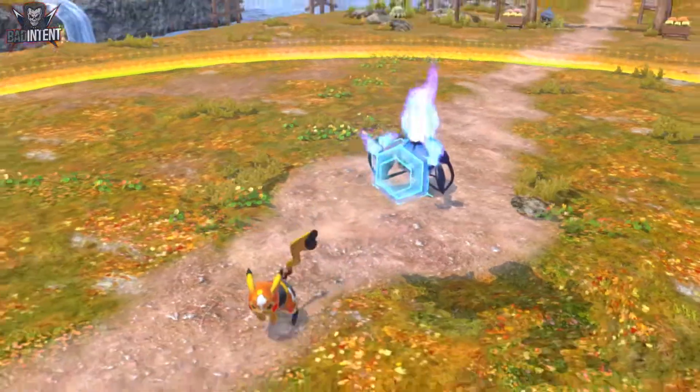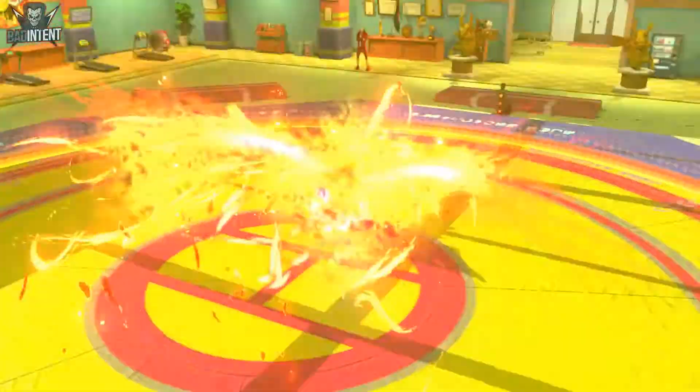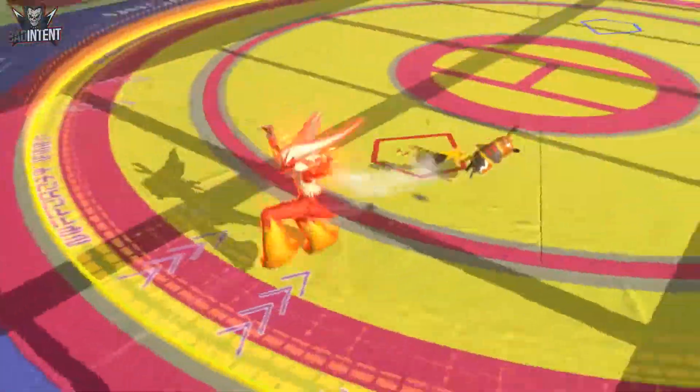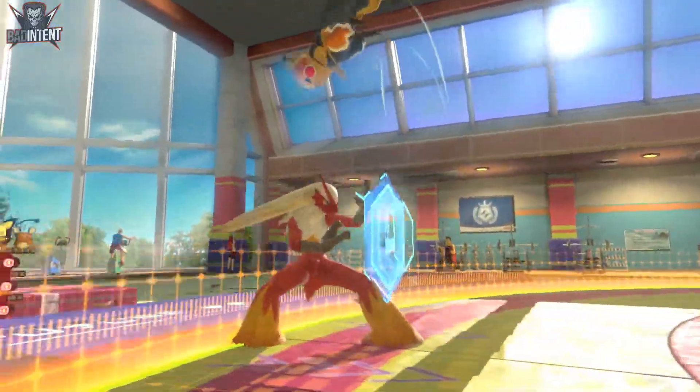Pikachu's counterattack has a far-reaching hitbox, but some forward-moving attacks like Blaziken's Blaze Kicks will sail right over it. That's the only move I know for sure that will sail over it, but it effectively makes that move completely safe against Libre's armor.